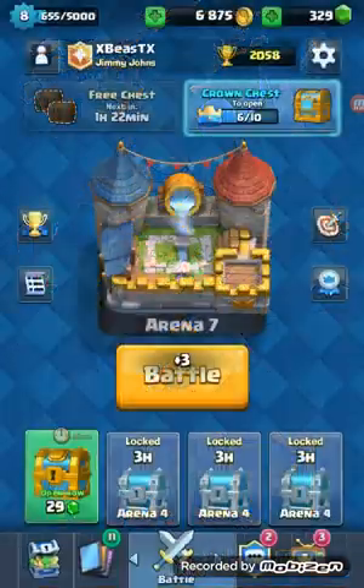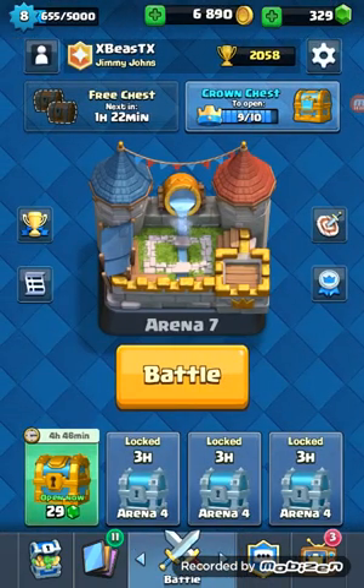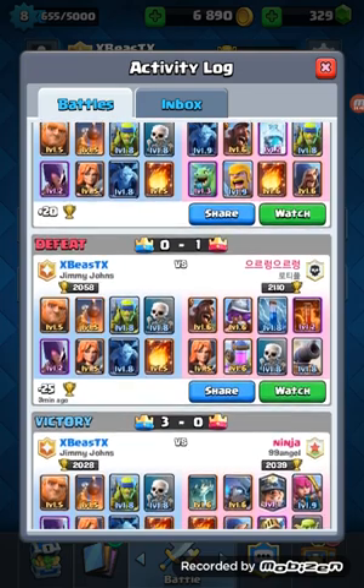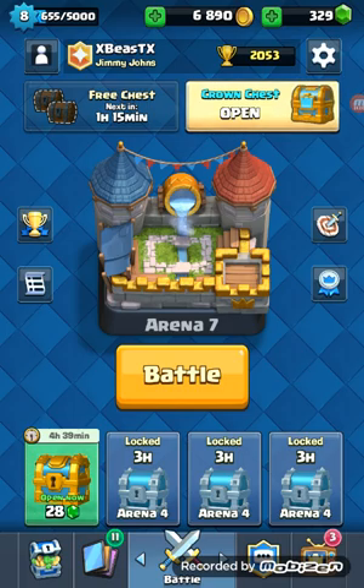I'm actually happy about that. I'm one crown away from the crown chest, so I'll be right back when it's full to show my first arena 7 chest. I finally got the crown chest — took me two battles and I actually lost trophies in one. The guy wrecked my deck using a cannon and elixir pump combo: elixir pump in the back middle, cannon in front, so my giant got lured over. But I ended up beating him one crown to zero.